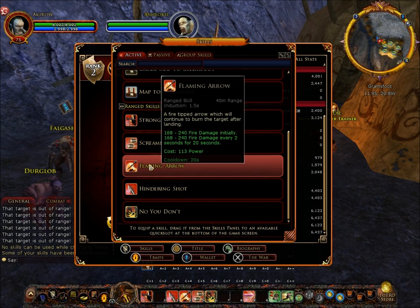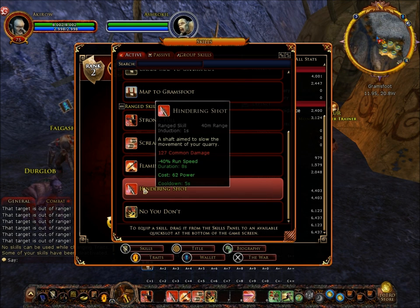Flaming Arrow takes 1.5 seconds to perform. It deals 168 to 240 initial damage, then does the exact same damage every two seconds for 20 seconds. It costs 113 power with a cooldown of 20 seconds. Hindering Shot is more of a debuffer — it decreases the running speed of your target by 40% for eight seconds, and also deals approximately 127 common damage. It costs 62 power, has a cooldown of five seconds, and takes one second to perform.